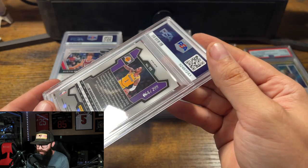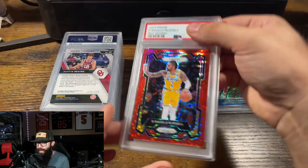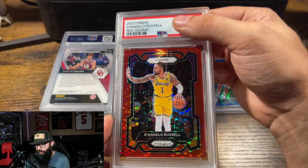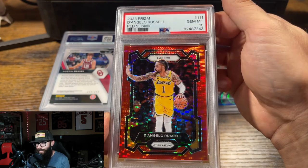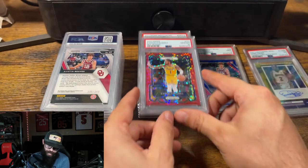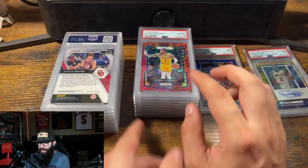Then we have another Laker — D'Angelo Russell out of 299. This one's the red seismic. Cool looking card. This one looked clean. Gem Mint 10. We've got a nice 10 stack going here.